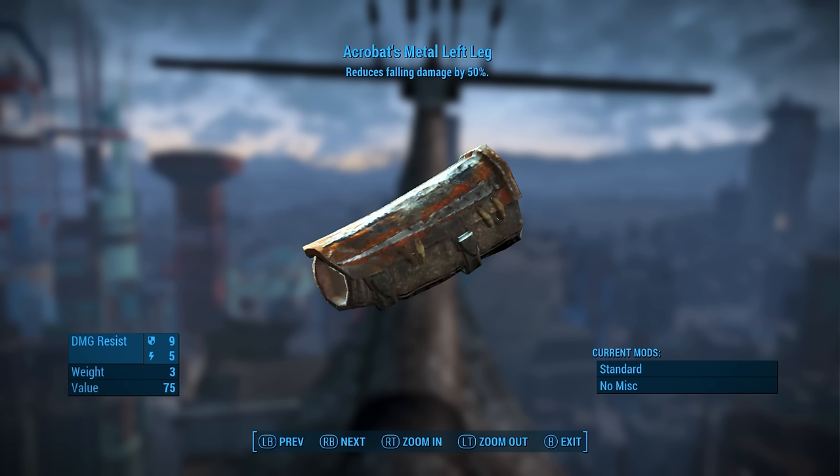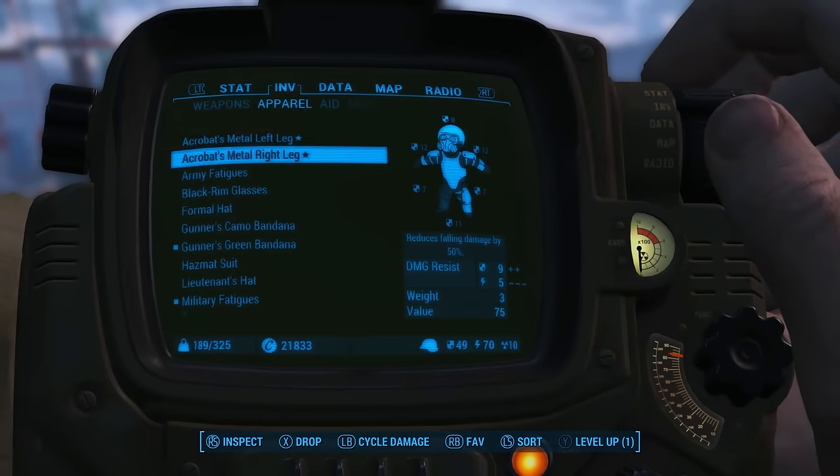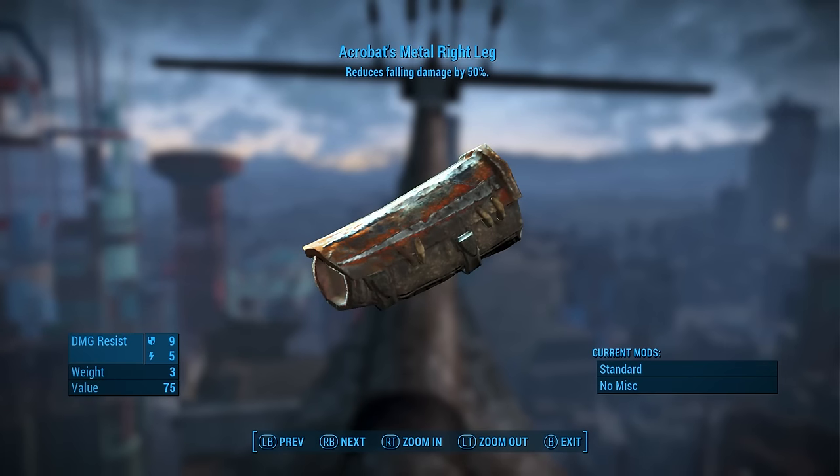Well, as it turns out, 30 levels later I ran into another legendary enemy and he had the other side — the right leg. This one also reduces falling damage by 50%. And I thought to myself, being a clever little player here in Fallout 4, what happens if I combine them? If one reduces 50% and the other reduces 50%, do they stack? Or does that just mean the remaining 50% is reduced by another 50% so I only take 25%? I tested it out and sure enough, they stack equally — the sum of their parts makes the whole. So 50% plus 50% equals 100%.